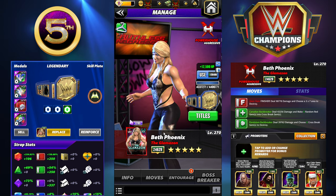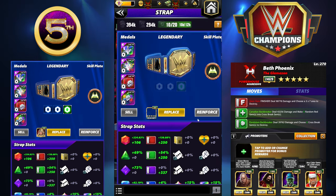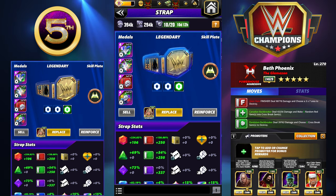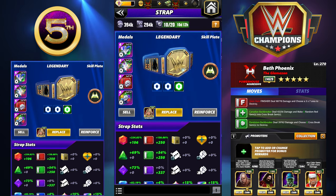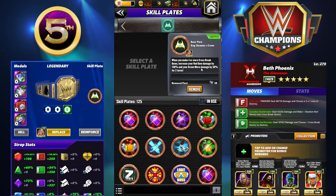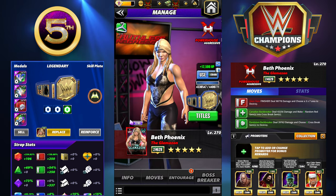Let's take a look. The first one we're going to use Sheamus's plate. We're set up for red gem damage and red move damage. Sheamus's plate, when you make four or more crossbreak gems, increases your red gem damage by 150% and your green move damage by 50% for two turns. We're going to run that for this move set.